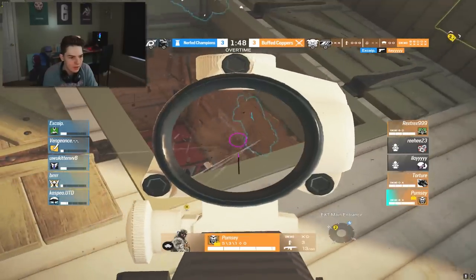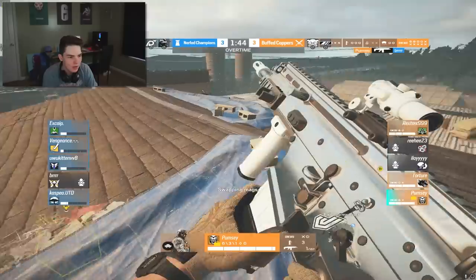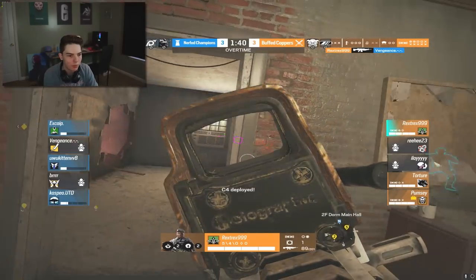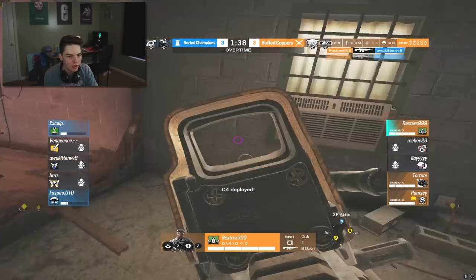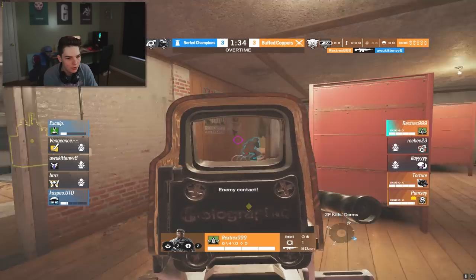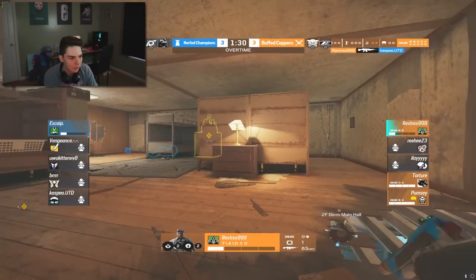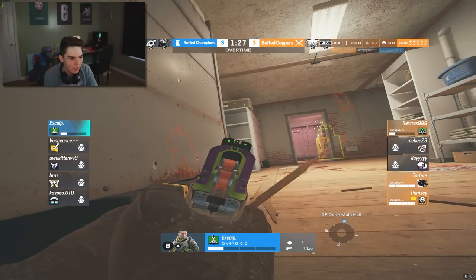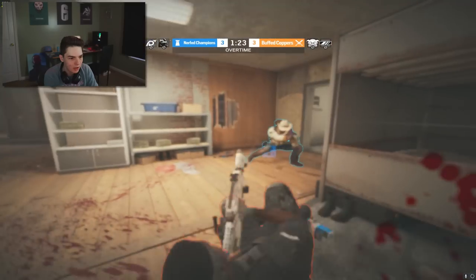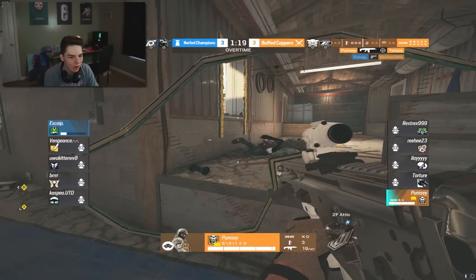Another player rappelled - that's Blackbeard - who picks up a great kill onto Burr. Super unfortunate for the champ players: all the coppers have to do is hit them once or twice and they go down. Rex Trex walks into site, grabs two big kills and goes for a third - gets it. Unbelievable performance from this copper player. Only Xcap left, prone on top of white stairs.